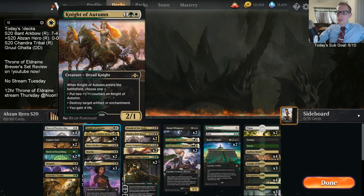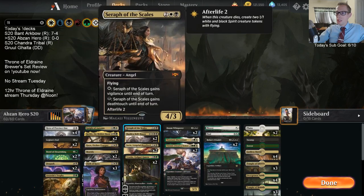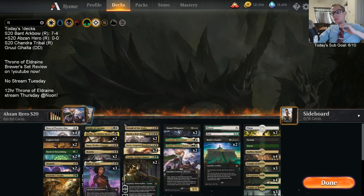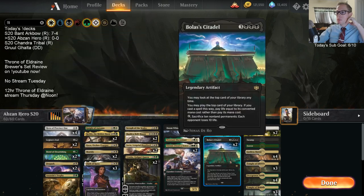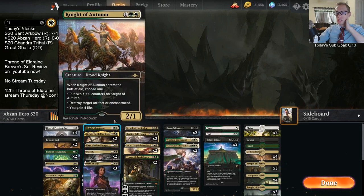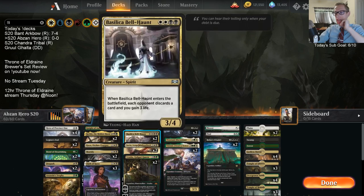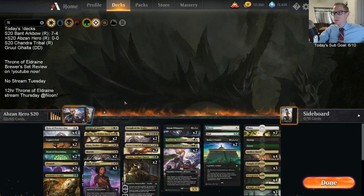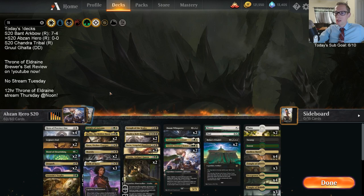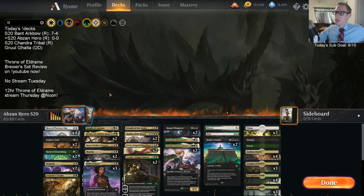Last time we played two Nights of Autumn - this time we're trying one Night of Autumn and one Seraph of the Scales to have another impactful flyer. Night of Autumn is better with Citadel and synergizes with Sorin - if you play Night on three, block and trade, then play Sorin and immediately bring it back. However, Seraph and Sorin compete at the same CMC slot, so we'll see. Seraph is a more powerful card but Night synergizes a little better.